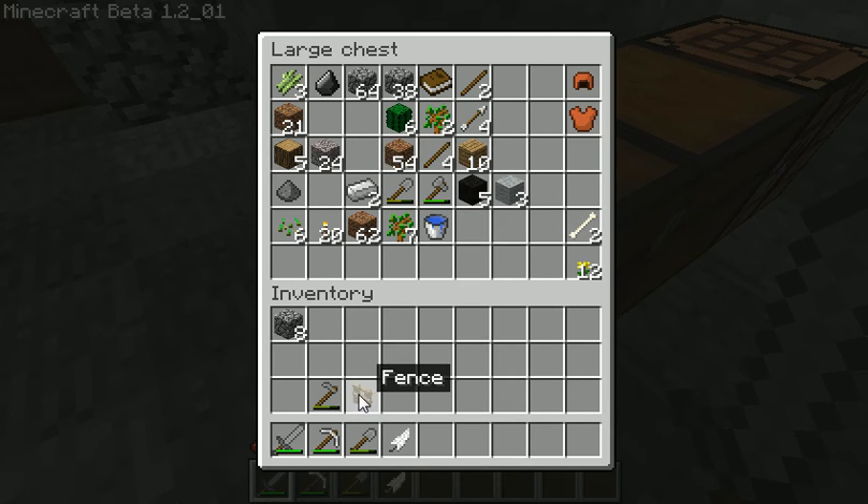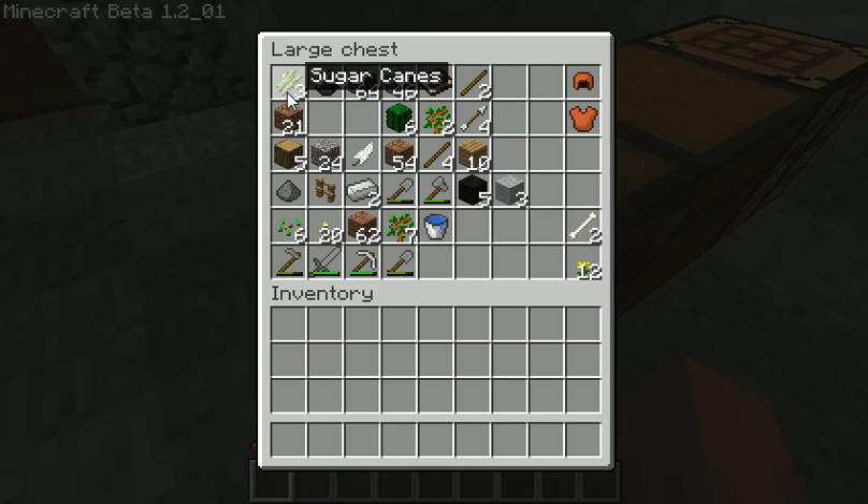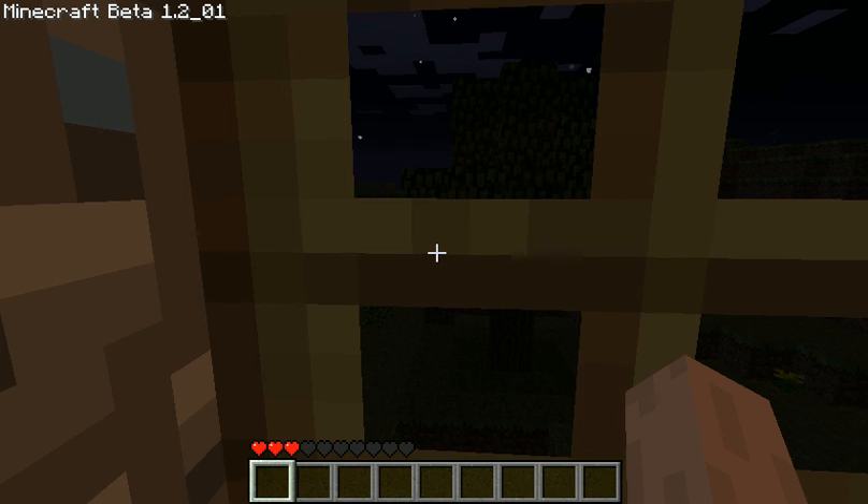I remember now — you can also get black wool from ink sacs, and you get ink sacs from squid. I remember that it was a new mob update. I want to go find a squid soon. They also made this cool update where you get to make a cake.